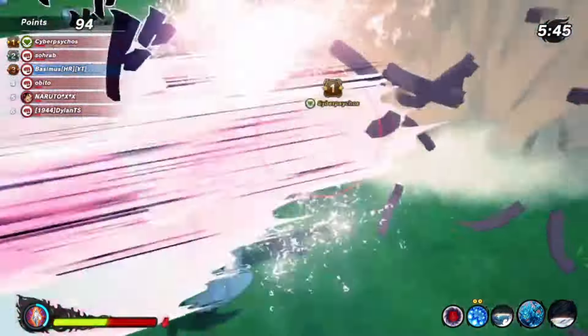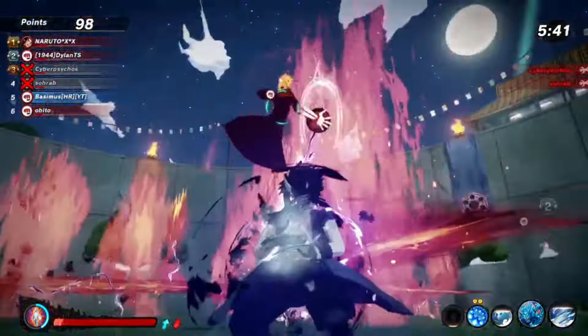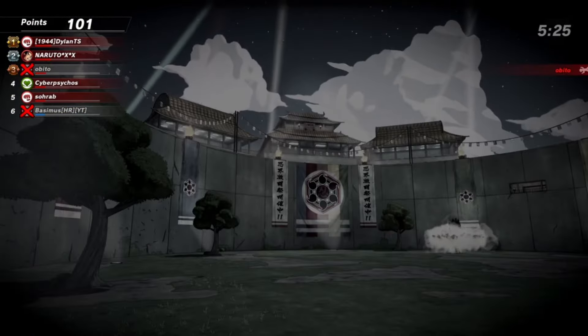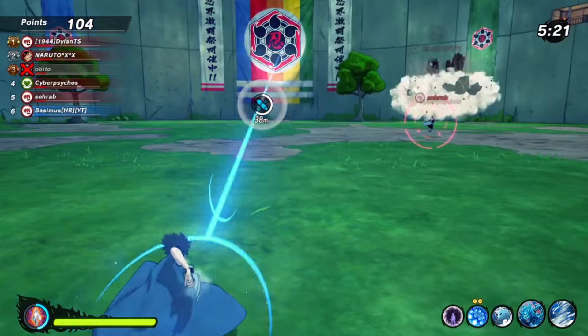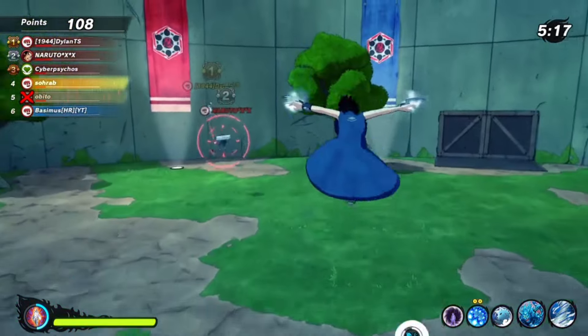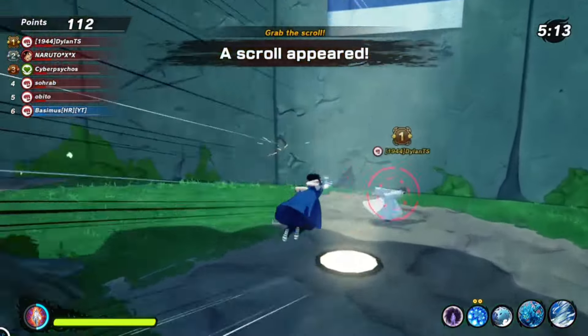If you cast this jutsu under a tree in a hit match, it won't cast at all. And if you cast this jutsu near cloud map walls, it will drop you off a cliff. There are so many issues with this jutsu that they should be fixed before you can even think about building around it.